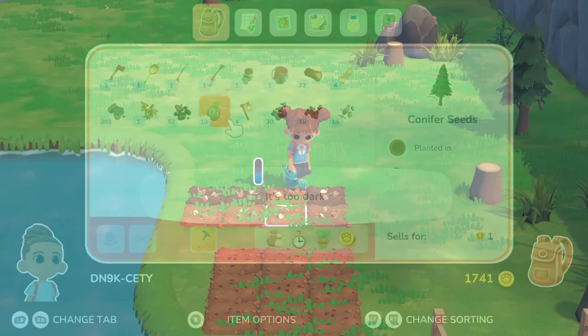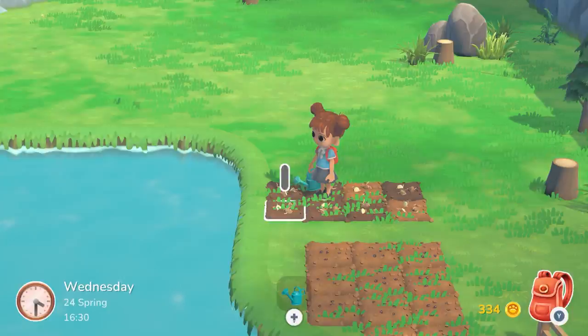Designing your town is very fun — you can place things wherever you want them to be and you can rotate everything, yes including houses, so every single town will feel unique and different. I can only imagine how much fun you're going to have when you're playing this on your Nintendo Switch.